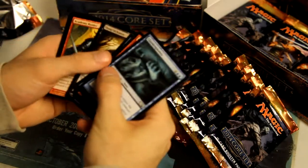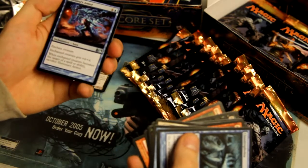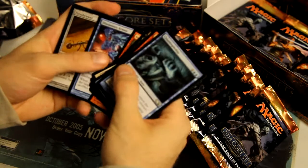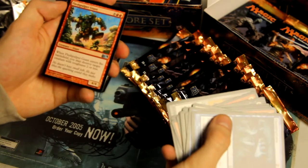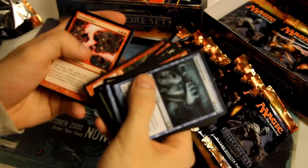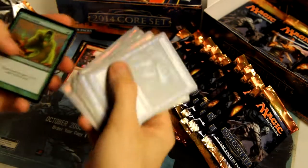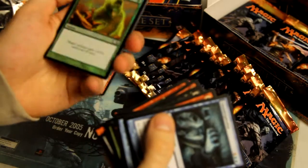Let's see what we can get here — hopefully some nice pulls. We got Illusionary Armor, Fire Shrieker, and Flesh Pulper Giant. Our rare is Mind Sparker. And we already got a foil — it's just a common Giant Growth, but nice and shiny.